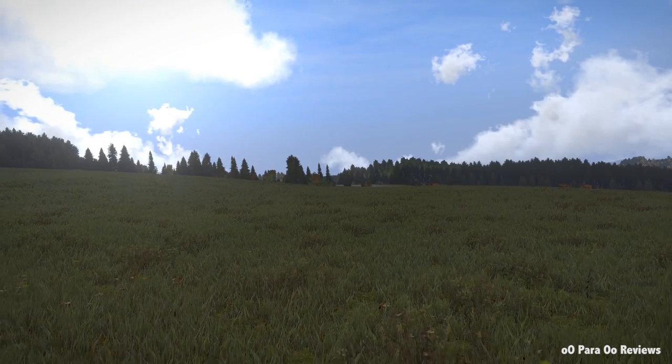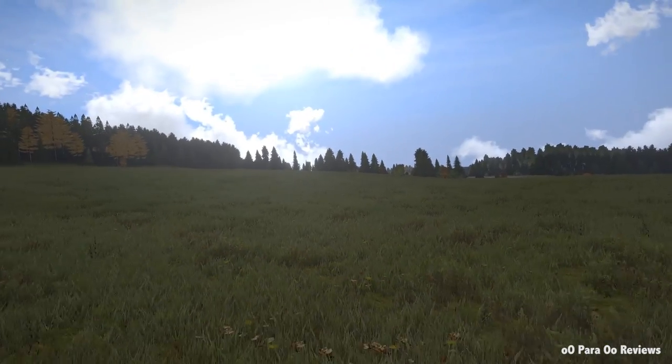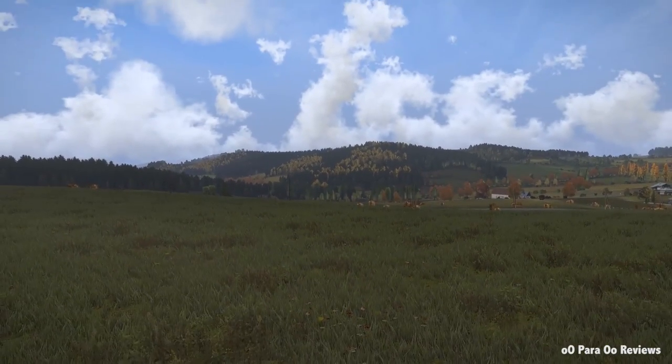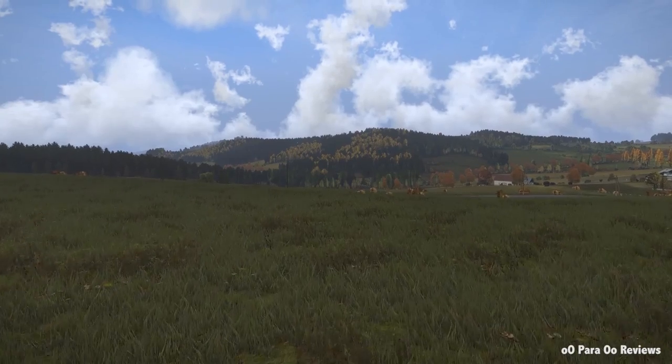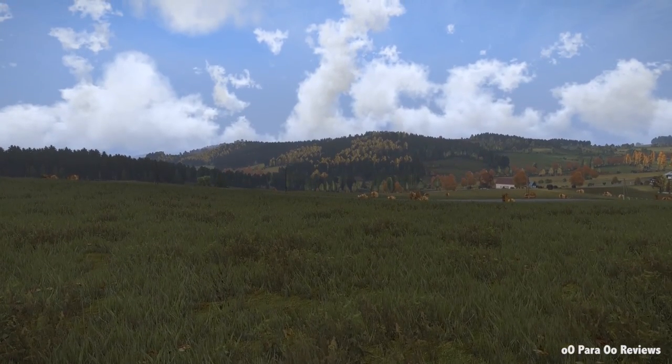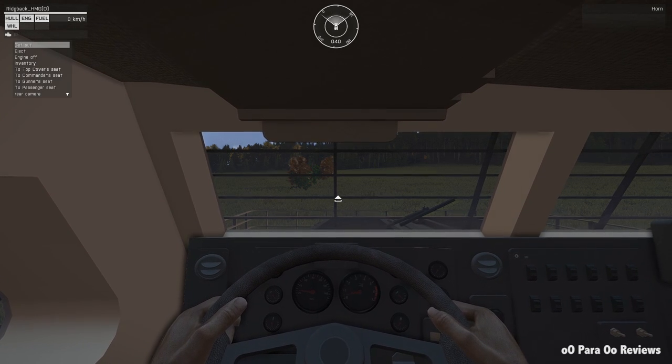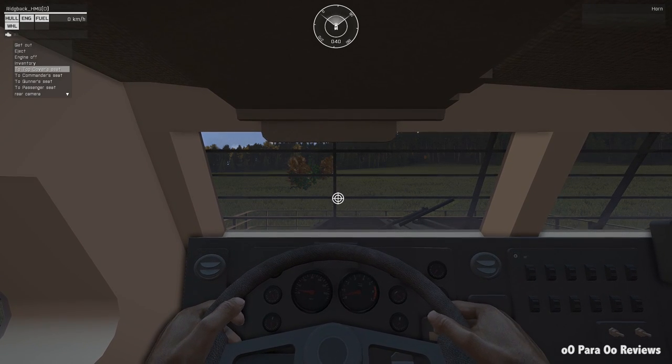We actually do have a rear-facing camera as well, so if you want to check your six or when you reverse — thinking we're playing Euro Truck Simulator again — if you want to do your reverse parking you can do it with the camera. The simple way to get back to the actual driver's position is to press the map key twice and that will jump us straight back into the driver's position.